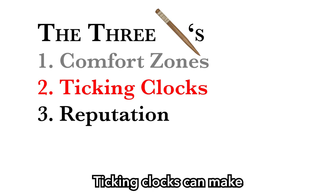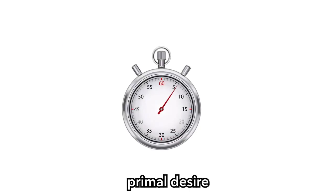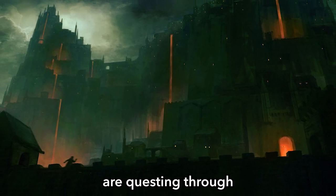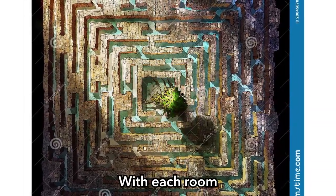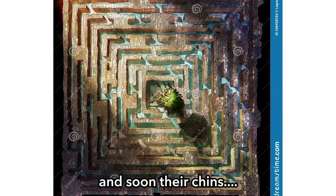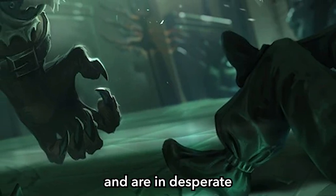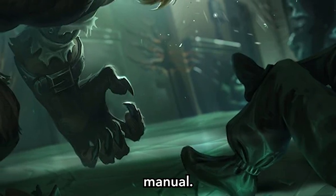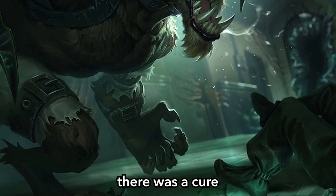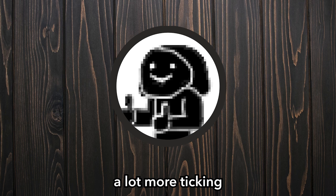Ticking clocks can make even your most passive players sit on the edge of their seats because they play on your players' primal desire to survive — but this technique only works if your players know their clock is ticking. Perhaps your players are questing through an underground labyrinth when it starts to flood with water, the level rising past their knees, their waists, their chests, their chins. Or perhaps one of your players got infected by a rare magical virus and needs a cure before they turn into a foul aberration — their skin already changing color — but they were told there's a cure at the end of this dungeon.